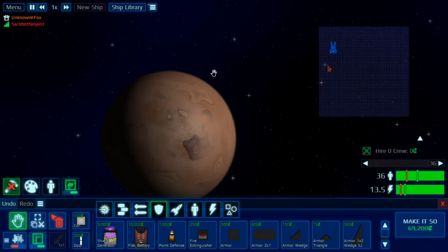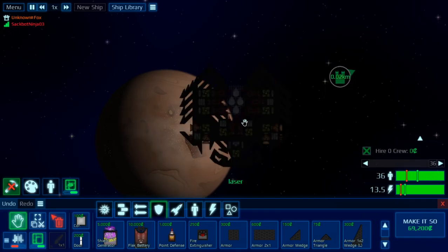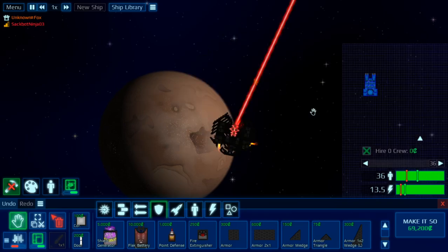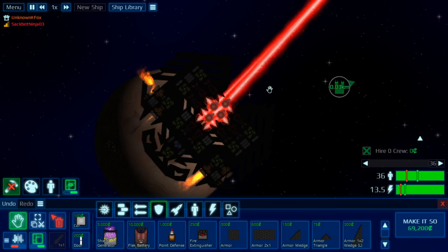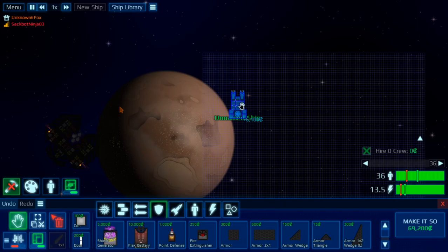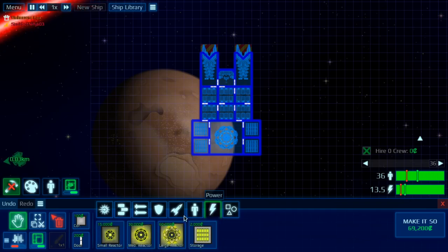Is it just one gigantic laser? Yeah. It doesn't have any shields, so it's pretty weak. All I have to do is aim at the ion prisms in the middle — and that blows up. So it has a weakness.